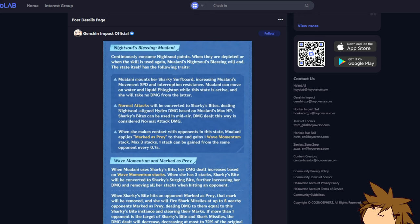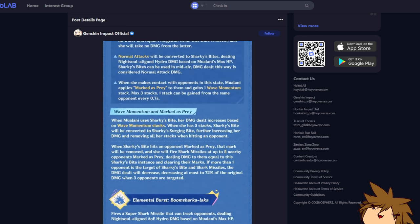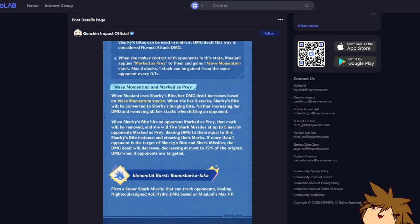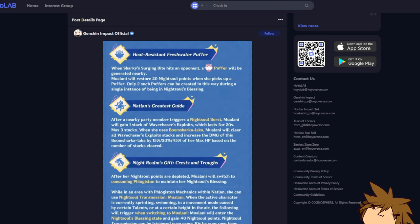The Sharky Bites are considered normal attack damage, so your normal attack build is going to be very important. When she is in this state and attacks marked opponents, she gains a Wave Momentum stack — this stacks up to three times, increasing your damage over time based on the number of stacks. You can stack up to five missiles, which is great, and at the end you fire another missile at 72% of the original damage.